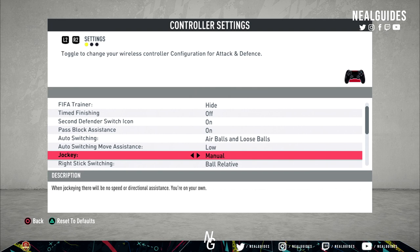Right stick switching. FIFA Analyst made a video on this — if you haven't checked him out, make sure you do. He says he uses ball relative, and people DM'd me on Twitter asking if that's true. Yes. In my opinion, 99.99% of all players use player relative, including probably some pro players. Ball relative is the most efficient and I'll give you the reasons why. There are two options: ball relative and player relative. Player relative is the default, but I think ball relative is the superior one — I know I'm in the minority, but I genuinely think it's the best option.